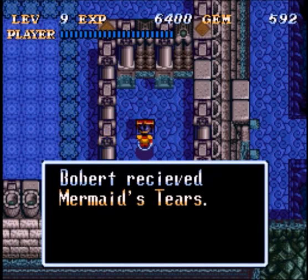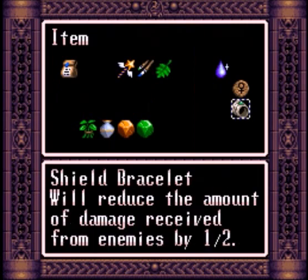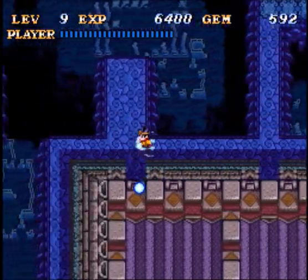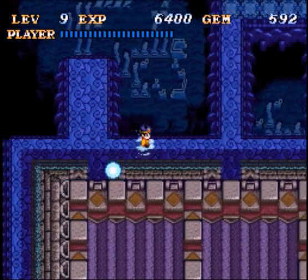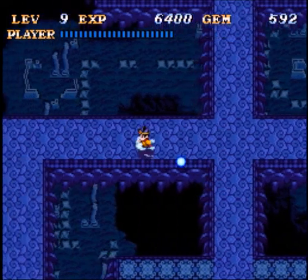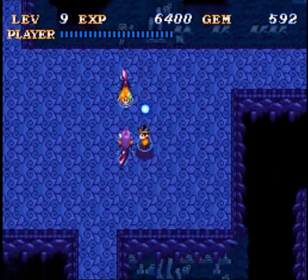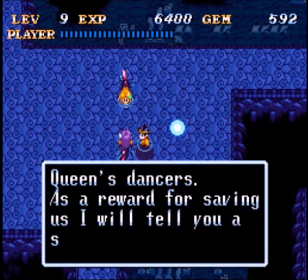We need this over here - this is mermaid tears. We'll need those for the volcano. When you put mermaid tears in the volcano, it'll make it stop. And we'll need that because it's an underwater volcano, and it has heat tiles. The thing is, you can't use your ice armor because you need the bubble armor to breathe. Yeah, great hands - they go up and down. Spoilers.